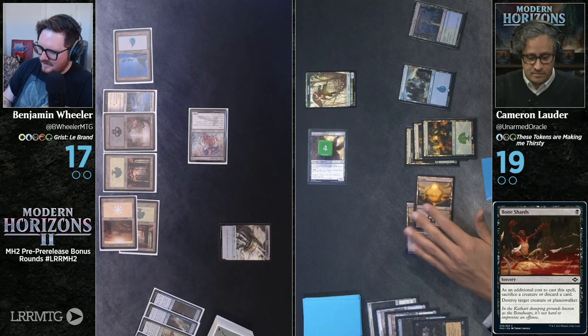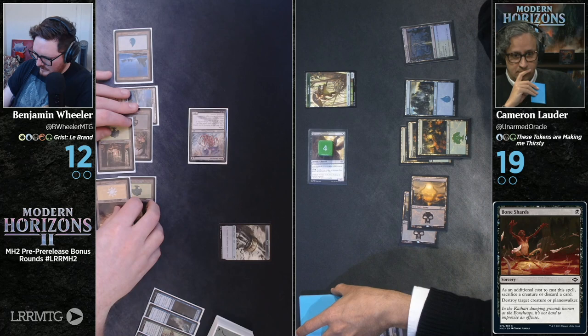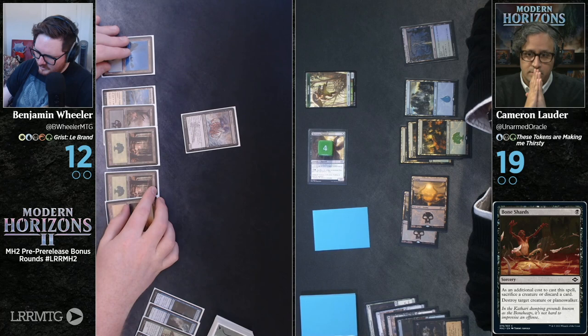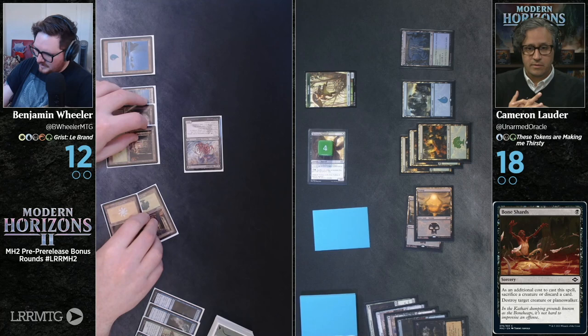I will attack with my squirrel. I take five. I will say go. That's not how I thought that turn would go. I'm going to crack this clue at end of turn. Draw a card. Untap, draw. I'm going to attack you with my Bone Shredder. No blocks — please take one. Second main.